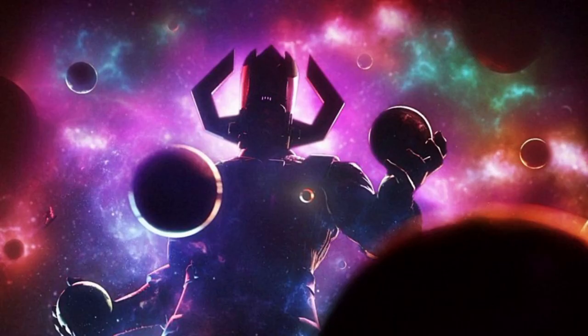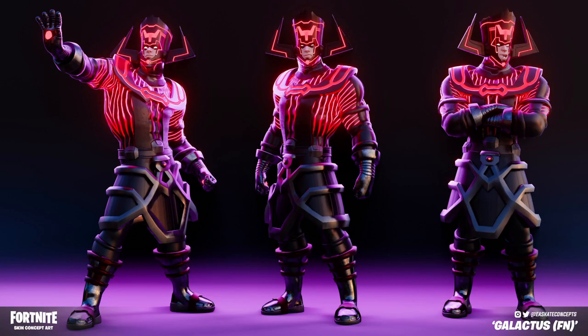Now let's talk about Galactus — the planet eater, the devourer of worlds. In the files there are two different event names: the first is obviously 'the devourer of worlds,' and the second is 'prepare and protect from all reality.' Those are the two things in the files for the event. A fan concept was also made by EA Skate Concepts — it definitely looks like the character coming to Fortnite and is a very well-done version of Galactus.